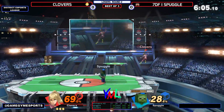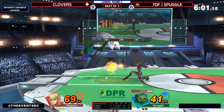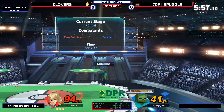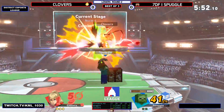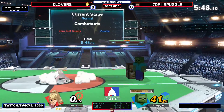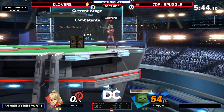Steve combos — they're gigantic. Steve may not have a good neutral, but he's got a really good advantage. Minecart to beat the spot dodge. Unfortunately it's only a stone tool. That was a great call! Spuggles is taking it back! This is a very violent match going back and forth.